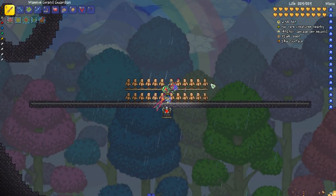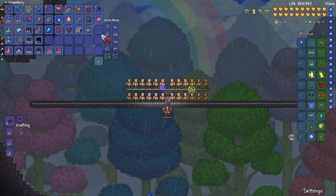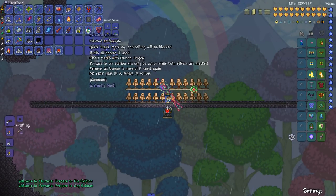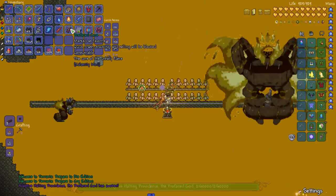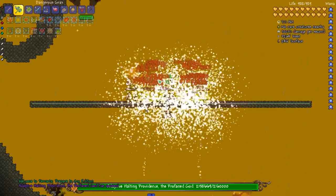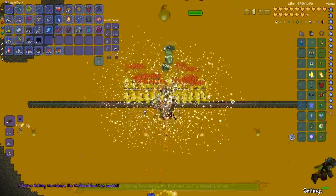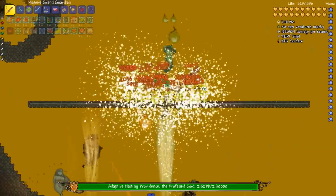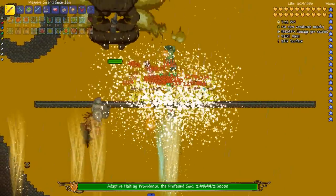Hey, welcome back to modded Terraria. What do you think I'm planning with the demon trophy, the celestial onion, tank potions — am I really doing this? I guess so, we're doing this. We have over a thousand HP. I'm gonna try to alternate with the Grax to get the buff from that.